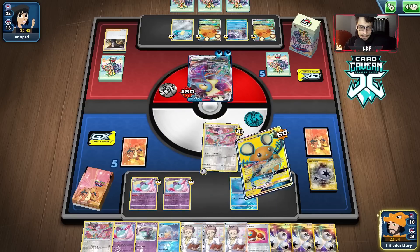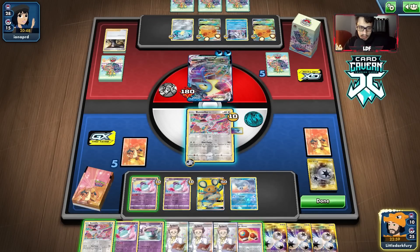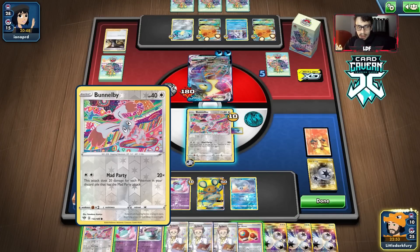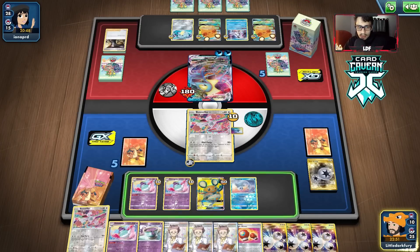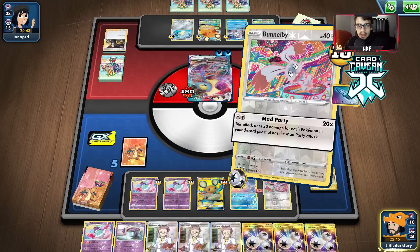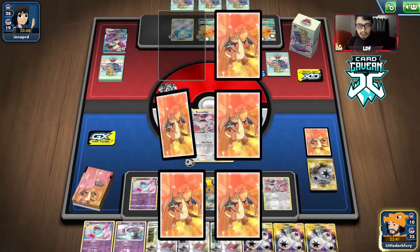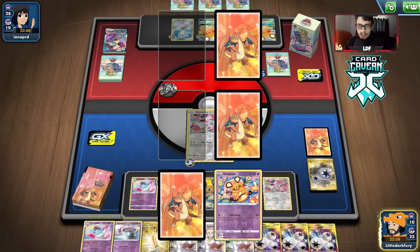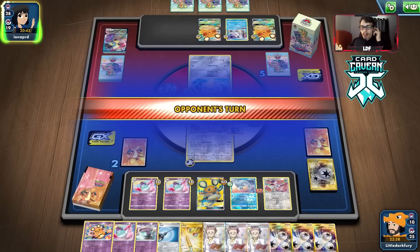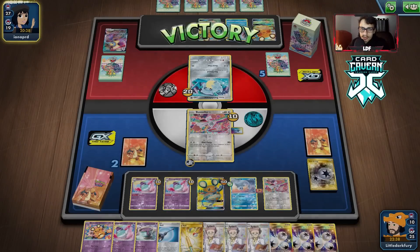It's retreating a Bunnelby. Evolve. We don't want to T-Break — we have Bunnelby still. Let's do this. Hold the hand. We'll put Struggle Gloves on Dugong — we do 90 damage to the Sand Slash or whatever that's going to turn into. We can take them out. Rod, Dedenne — more Mad Party and we should win here. How many Boss do we have left? We haven't played one yet, so we can find a Boss next turn. I'd like to Boss up the Dedenne. We can win the game next turn if we find Boss. They just concede — alright.